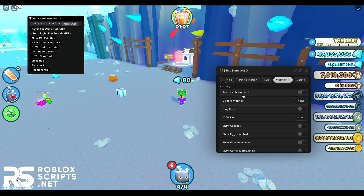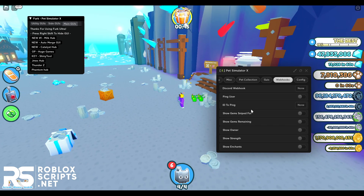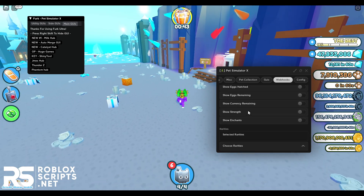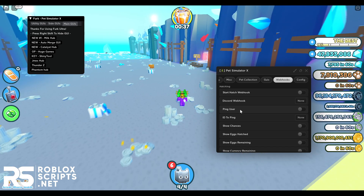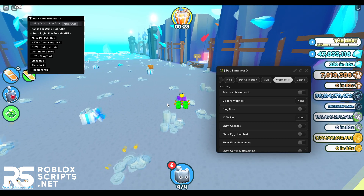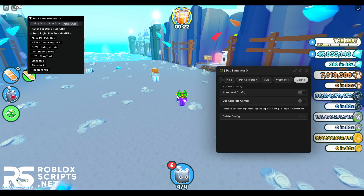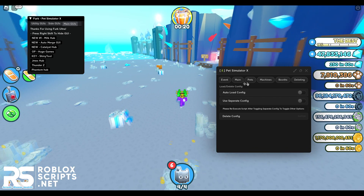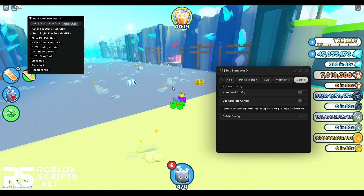You also have the webhook tab where you can use a Discord webhook with your server. It lets you go AFK and it will notify you on Discord about whatever you got while AFK. Copy your webhook link from your Discord server and paste it into the Discord webhook tab, then enable the features you want and enable start hatch webhook to get all notifications while AFK. Last is the config tab where you can save all of your GUI settings into a file in your exploit so you can reuse them later.